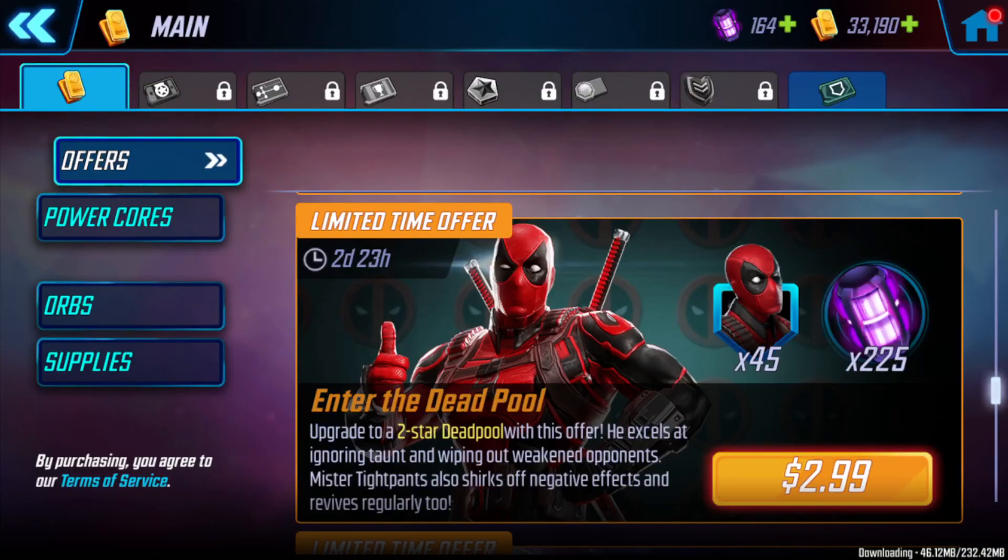Within the first couple days of starting a new account, you get this Deadpool offer: 45 shards plus 225 cores for $3. Definitely worth it — the cores alone are worth having. You do get Deadpool for free, hopefully unlocked your second day logging in since he's only a one-star unlock. You can also get him out of the Arena Store later on.